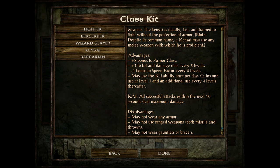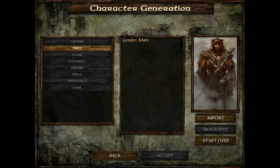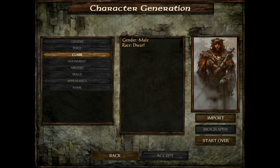Kensai's disadvantage is no armor or bracers and cannot use ranged weapons. However, they hit very hard, have extra AC, and may use Kai, which is powerful. Barbarians have the most hit point dice at 1d12 — their rage is very powerful, they move fast, and when they rage it is extremely strong. Dwarven Defenders are the option for dwarves — they have a whole bunch of defenses but are restricted to axes and hammers, and you can only be a dwarf. They're really good frontline tanks.